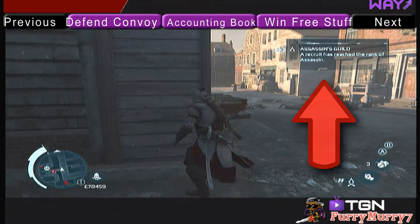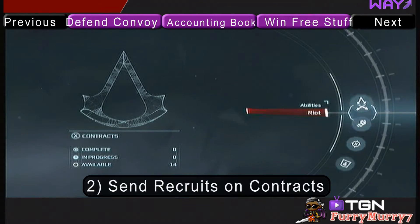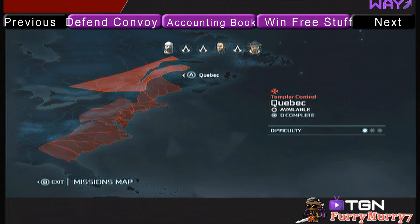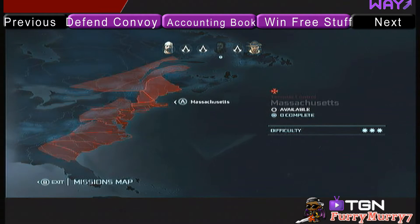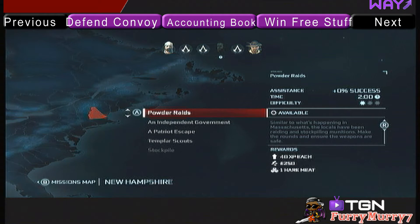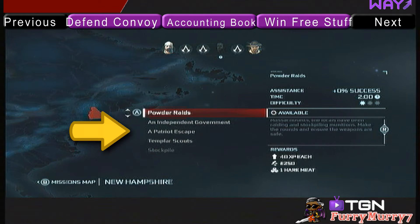The next method I'm going to show you for leveling up is by using the contract menu. You can go to your contract menu at any time, select a region, and scroll through the list of contracts. If this is the first time doing contracts in this region, you'll only be able to do the first one on the list, and you'll be able to do the subsequent ones after you finish the first one.